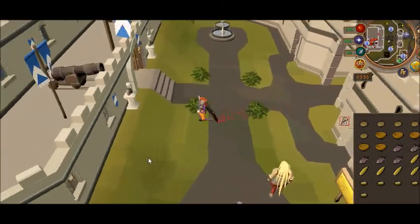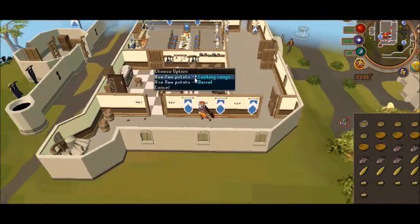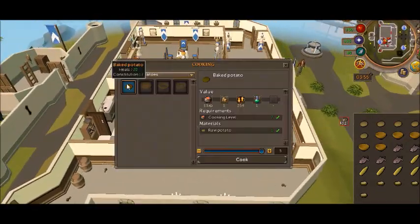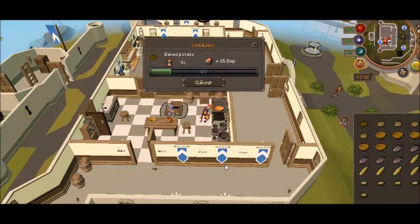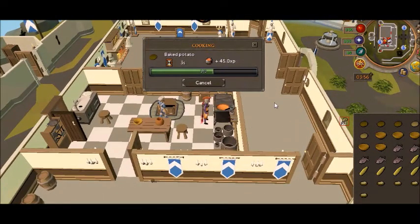First what you're gonna want to do is bake the potato. So I'm gonna bake it — you're gonna hit bake potato, cook. It gives 15 experience and you just wait while she does all the work.